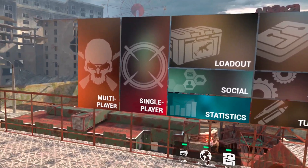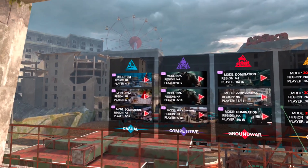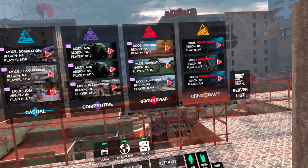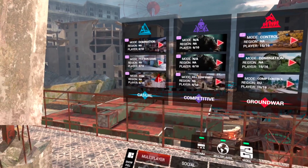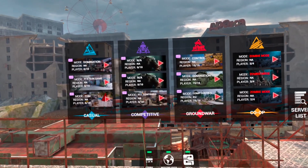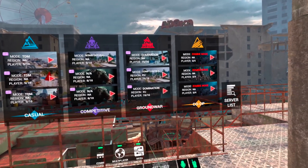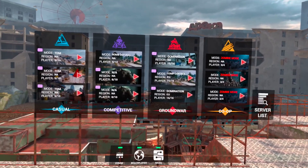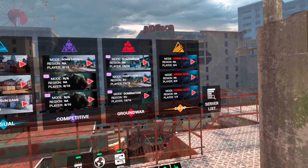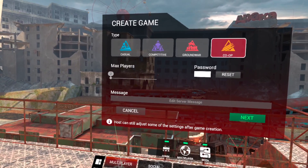So let's say you want to get into a game with your buddy. Click on Multiplayer, and now you're faced with: Casual, Competitive, Ground War, and Co-op. Casual is exactly what it sounds like — just hanging out, shooting people. Competitive gets a little more intense; there are some really good players in there. Ground War is large-scale, with 16 players — eight per team most of the time — and it needs a big map to be any kind of fun.